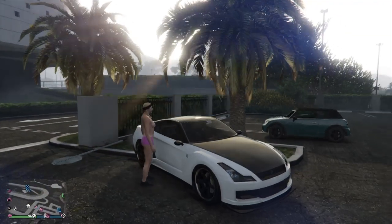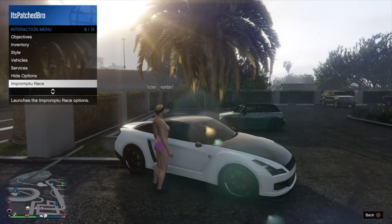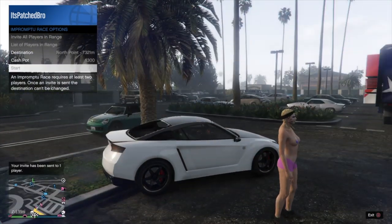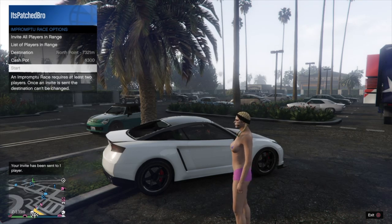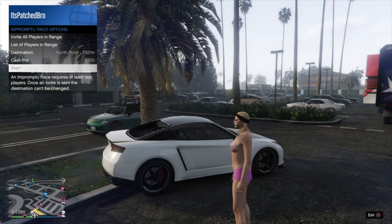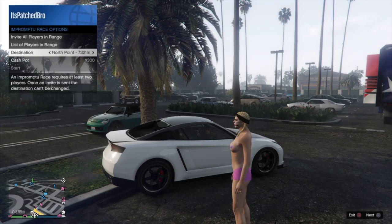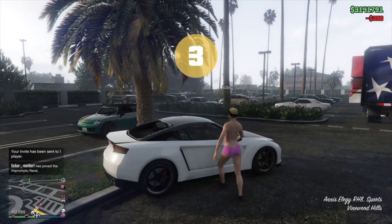Welcome back, it's SCG and I have another GTA5 Online video for you. This video covers how to receive any type of facility vehicles, special vehicles, AA trailer, and allow them to store properly without getting any dead spots. I'm currently using the impromptu race method, which was just recently unpatched.